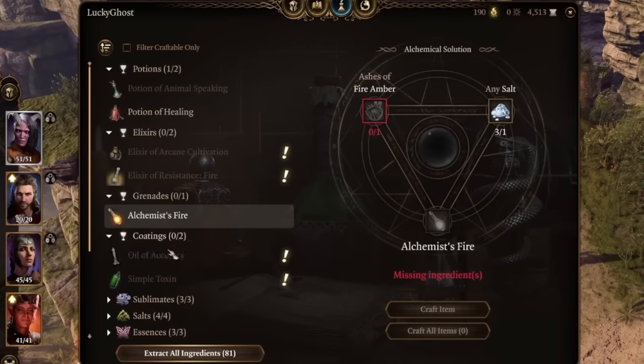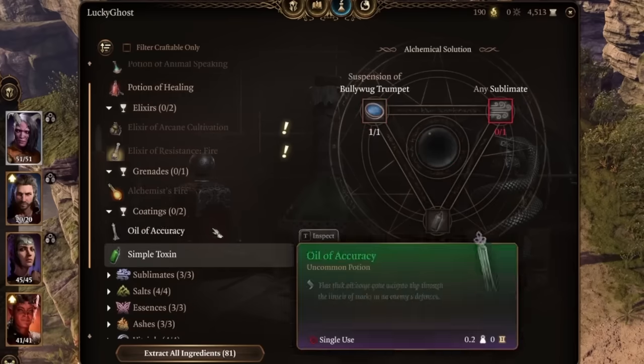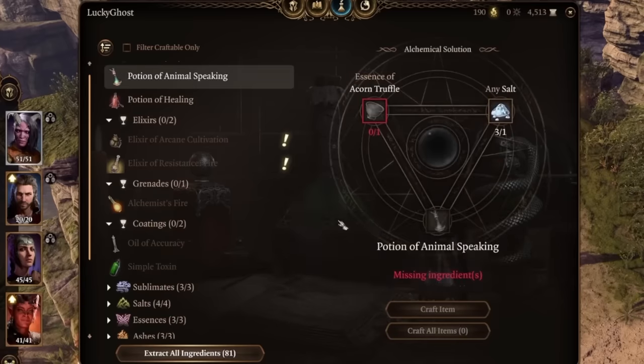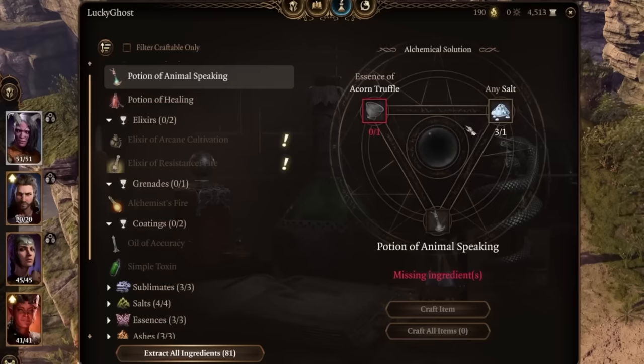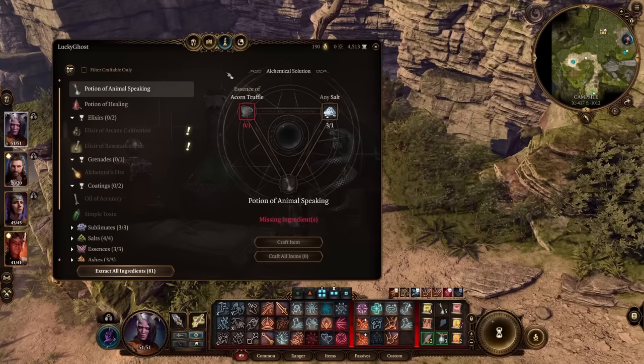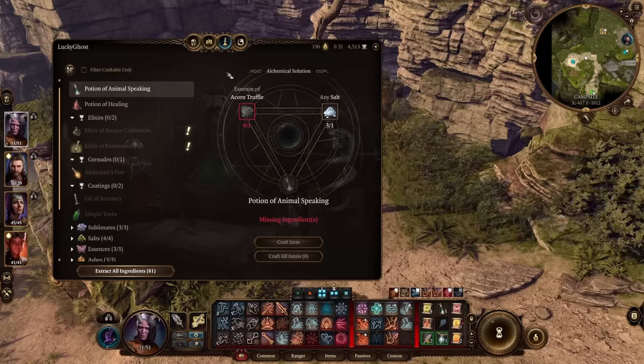You can come in here and craft grenades, coatings for your weapons, elixirs, potions of animal speaking — lots of different things. So definitely don't forget about your alchemy tab. If you're like me, you're probably out there collecting every alchemy ingredient you find along the way, so put them to use.